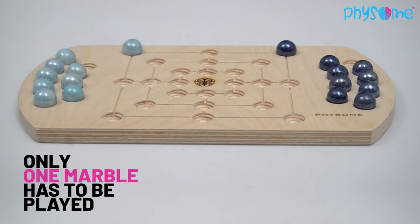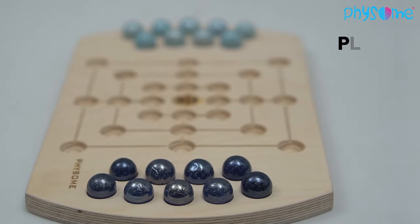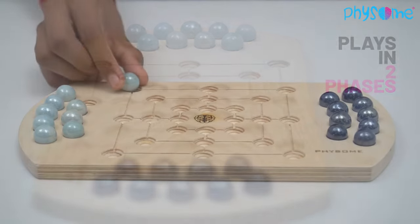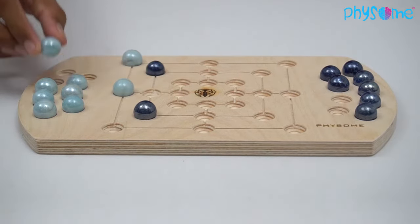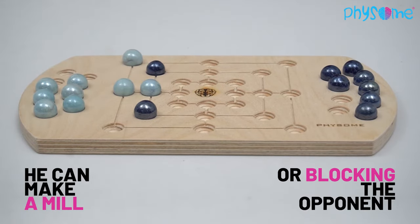Players can toss to decide who plays first, and the first player has the slightest advantage as a result. Play is in two phases. Phase 1: To begin with, players alternately place one of their marbles on any unoccupied space on the board. A player has to place a marble such that he can make a mill or block the opponent from making a mill.